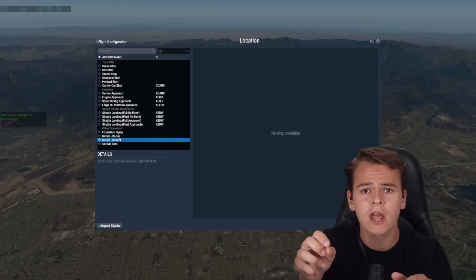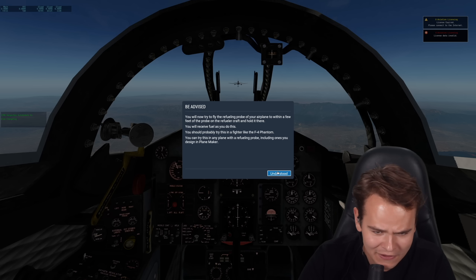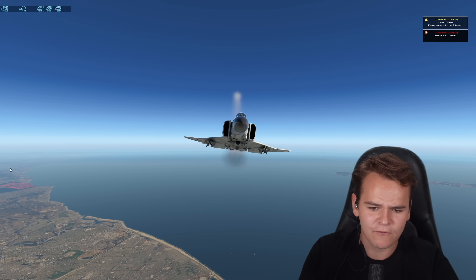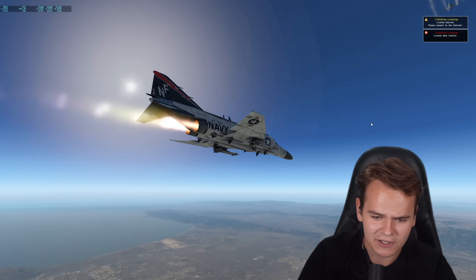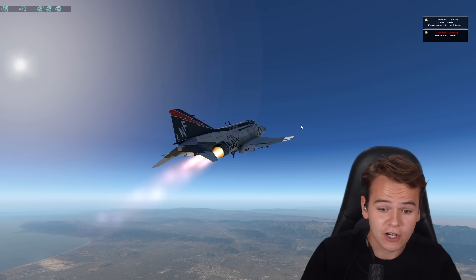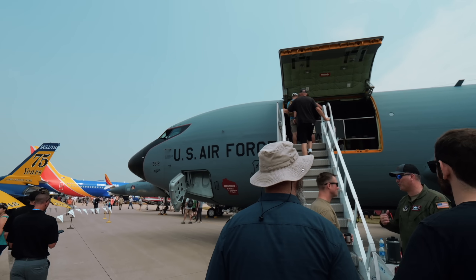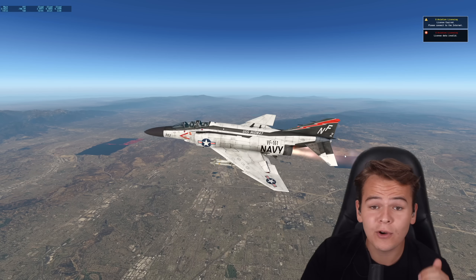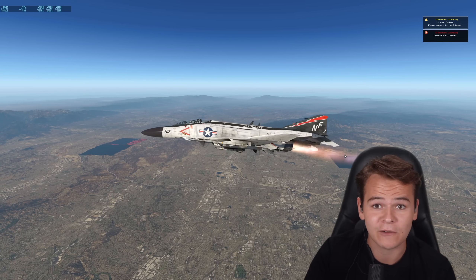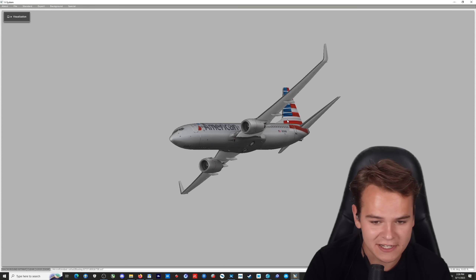We've done aerial refueling on the channel before in X-Plane 11. There's even a refueling mission: you fly the refueling probe of your airplane to within a few feet of the probe on the refuel aircraft and hold it there. We refilled an F-4 Phantom in the flight simulator. But this time it's a normal airliner — not a fighter jet. Not too long ago at Oshkosh we visited a real KC-135 tanker. Now I want to genuinely try to refuel a 737.